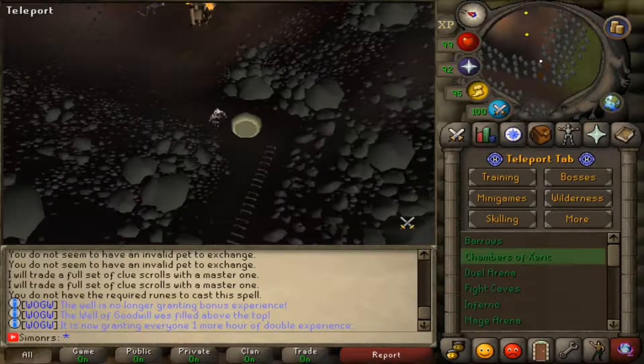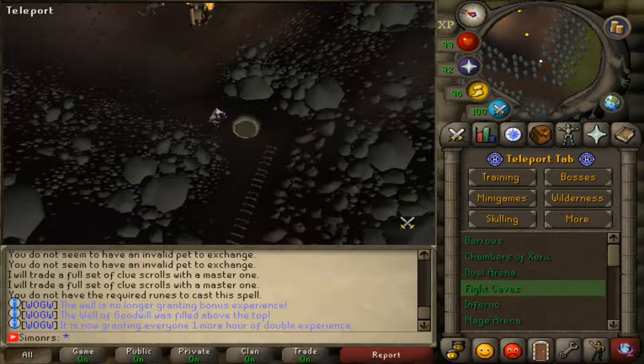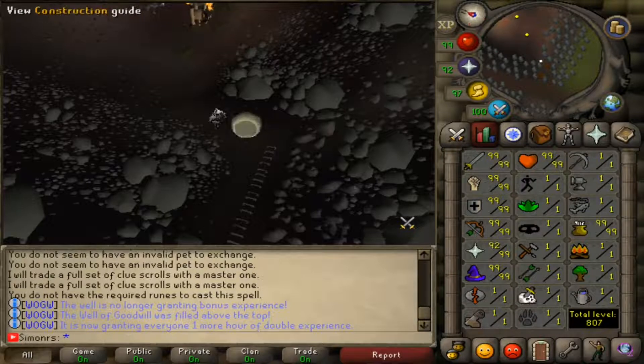Now there are minigames — I have Chambers ZX, and I think Chambers ZX is actually fully finished on here. I think Pest to Blood is still being worked on a bit because they have some bugs. What about skilling? This is the skilling section — I think they even have construction finished, which is actually kind of good because construction is actually fun on every server.